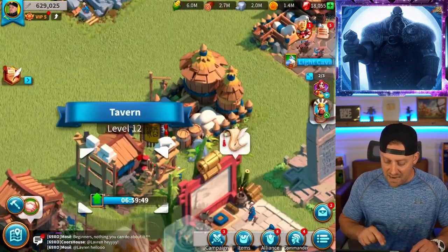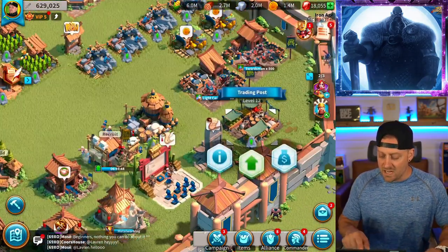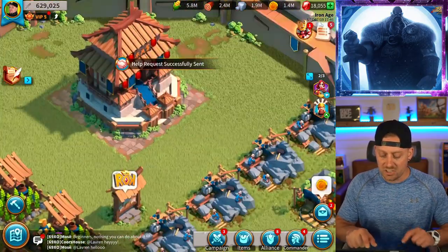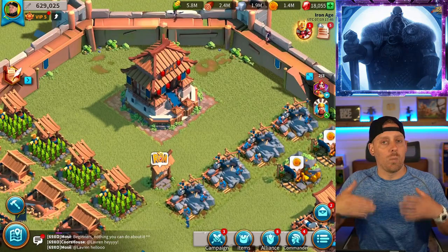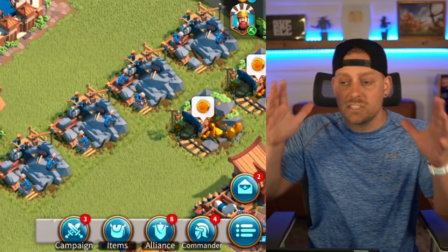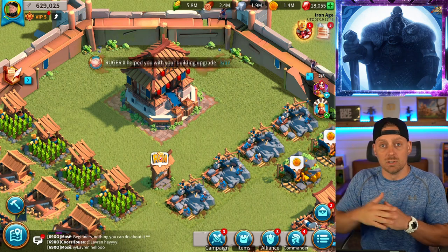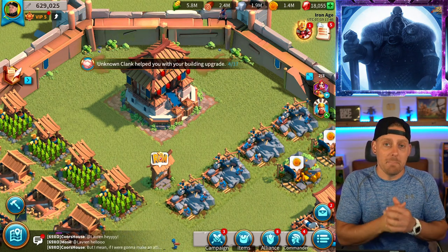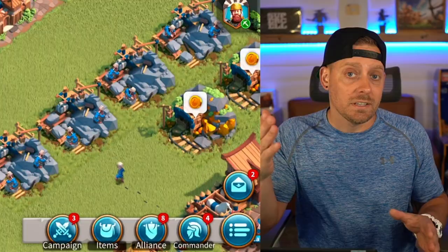I'm going to actually use one right now. We do have our tavern upgrading, so we have to get something else going — it's going to be the trading post because we are trying to make our way to City Hall level 14. We're going to grind our way up because you don't have to catch everything up around your city along with your City Hall. Get your City Hall up, get the rewards for being a stronger City Hall, then catch everything up. It's called min-maxing and it's the best way to upgrade yourself and gain power.